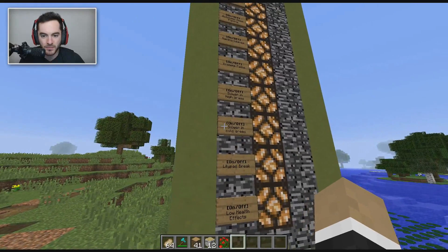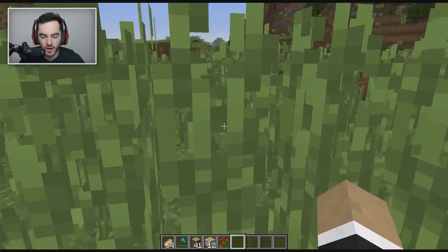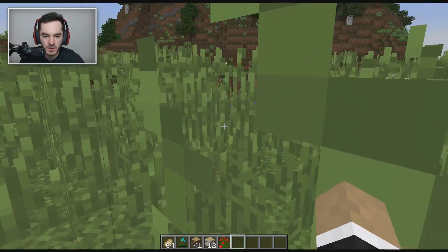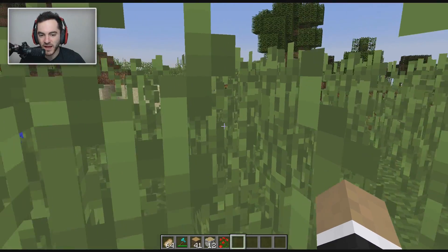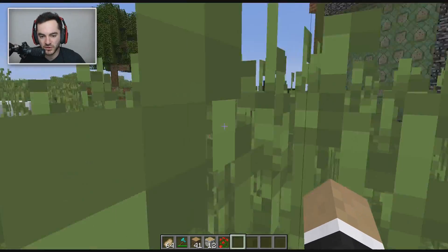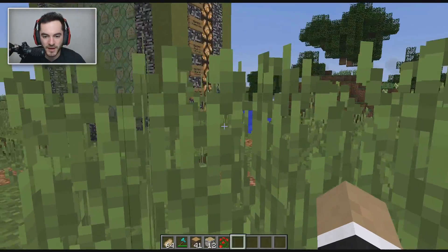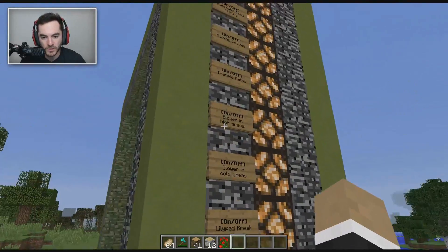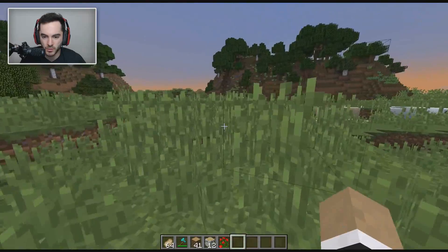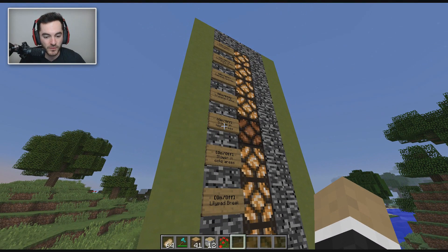Next up, we've got slower in high grass. As you're walking through high grass it simulates being in rugged bush — it'd be hard to walk through, getting caught on vines and leaves, so you'd be going really slowly. That's what this is: slower in tall grass. If you don't like it you can always turn it off, and then you're off to the races again. It works in survival or creative — not a big deal either way.